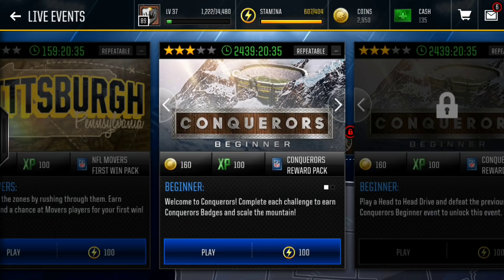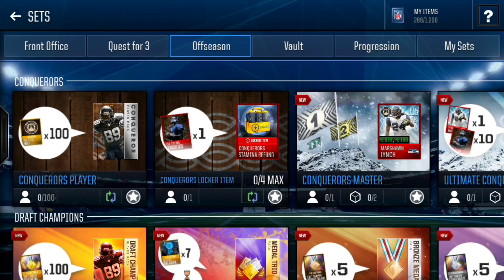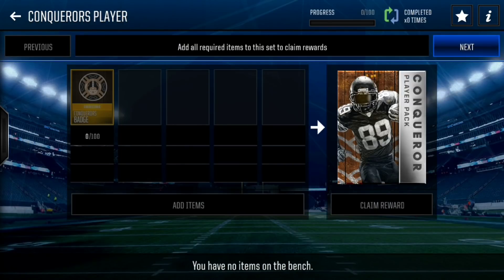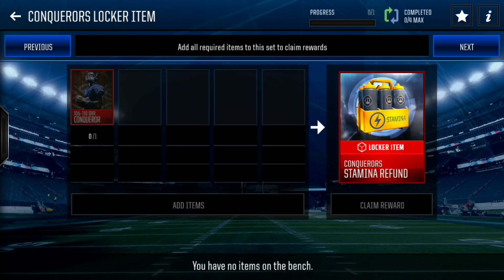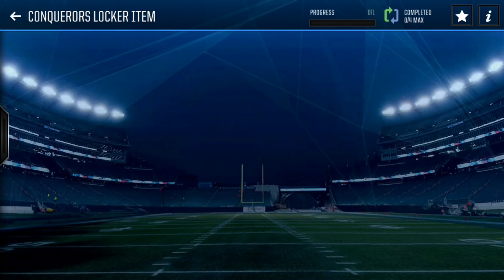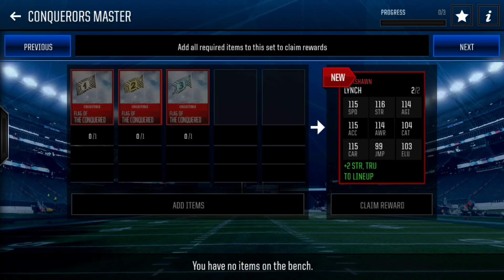If you saw Slay's video, he did a tutorial on how to do some of those live events, so go check that out. I'm not going to play any of the live events for this video, but I'll probably do it on my own time after I upload. Here are the Conqueror sets — there are only four sets. You get badges from doing the live events, and you can get a player ranging from 106 to 111. They also have stamina refund trades which will really help.